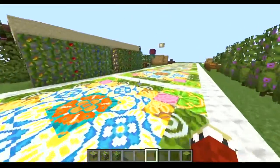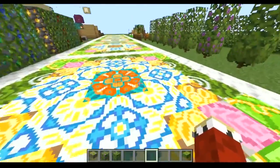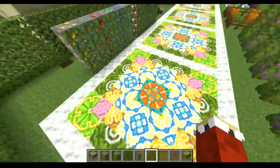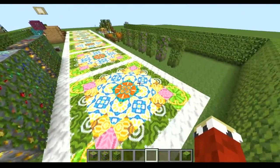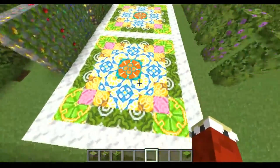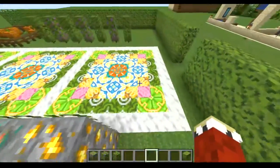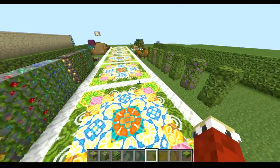I'm going to remove that because that was only there for demonstration purposes. Also, over here we've got this beautiful design. I think this would be really good in like a courtyard setting. Basically, you take different types of terracotta, glazed terracotta, and arrange it in a way that's like a floral pattern. It would look really great in a garden, I promise.